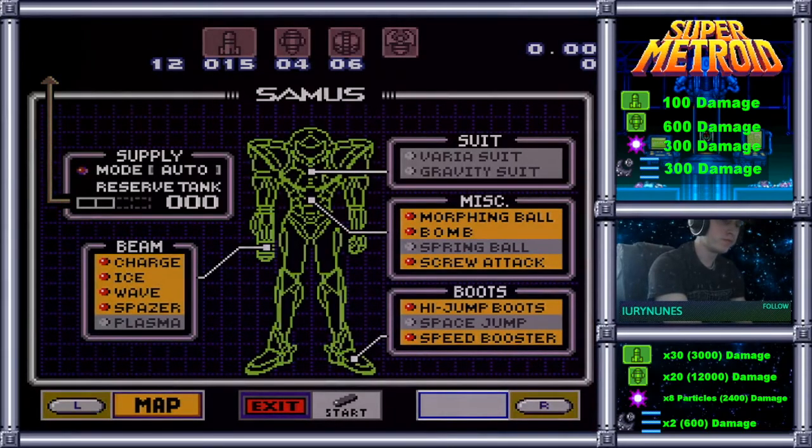The safe route if you're using this Missile Strat is to grab 9 missile packs, because that will give you 45 missiles pre-Ridley, and then once you Crystal Flash you'll have 35 missiles. So you'll have 5 extra missiles that will either go towards having enough for Crystal Flash on your way out, or extra DPS if you happen to miss some during the course of the fight. That is the Missile Strat.